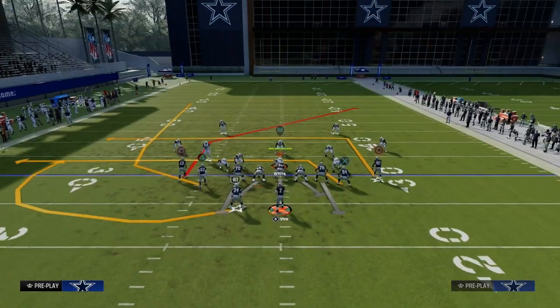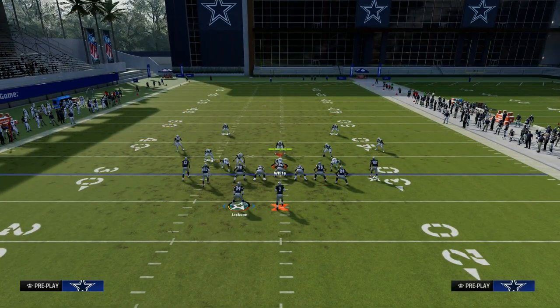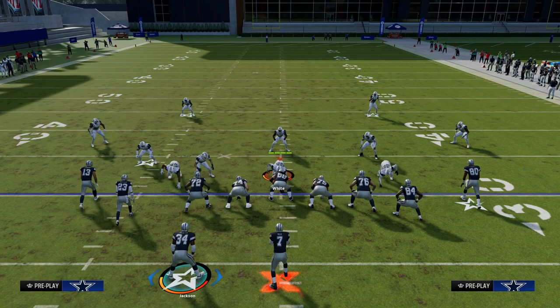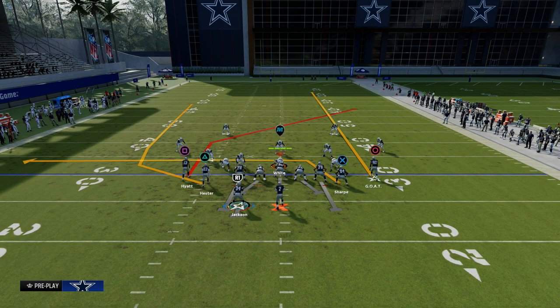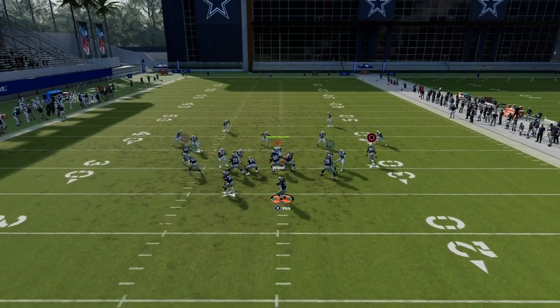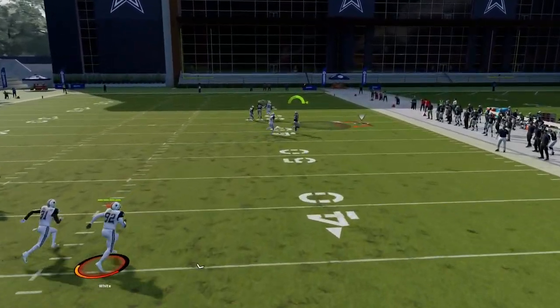The setup for this play - again this is in the tight slots in the Bengals playbook. If you want to get my entire e-book on this, go ahead and join the Patreon, the link is down in the description. What we're going to do is streak our right side receiver and block our running back, and what this is going to do is make a really good shallow cross concept.